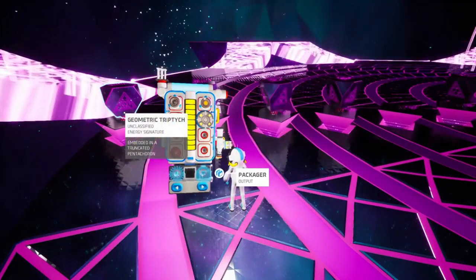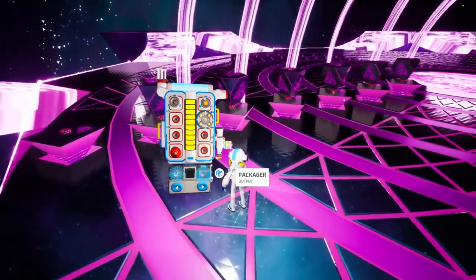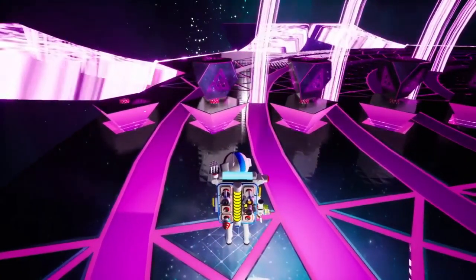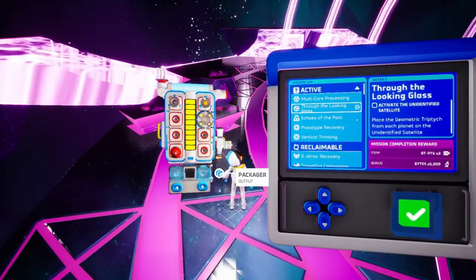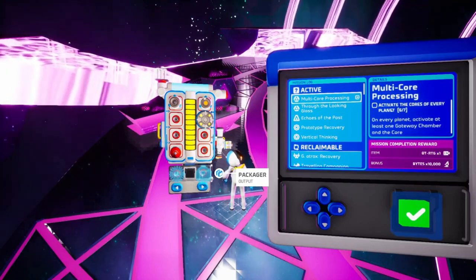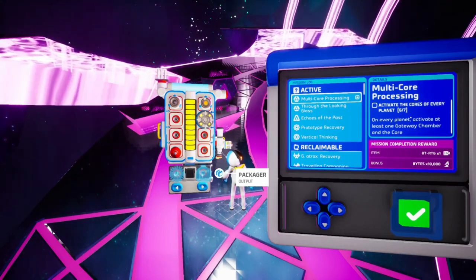Let's see whether this is the correct one — nope, not correct. This should be the correct one. See, how many I have — one, two, three, four, five, six. I just need one more to complete this mission. The mission is 'Through the Looking Glass' — activate the unidentified satellite. I just need one more. Now you can see I have activated the core of every planet, it will be six. I just need one more to complete my multi-core processing.